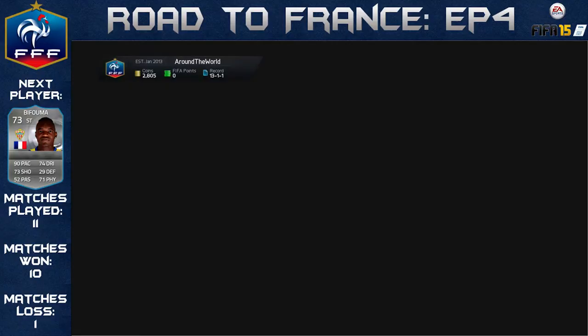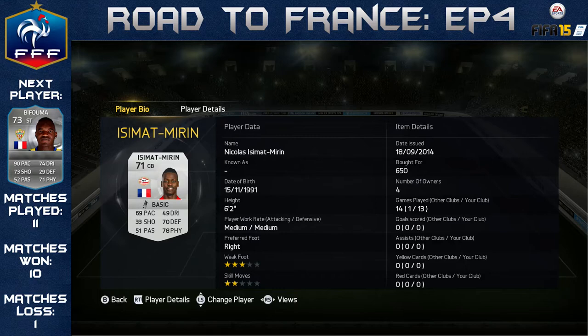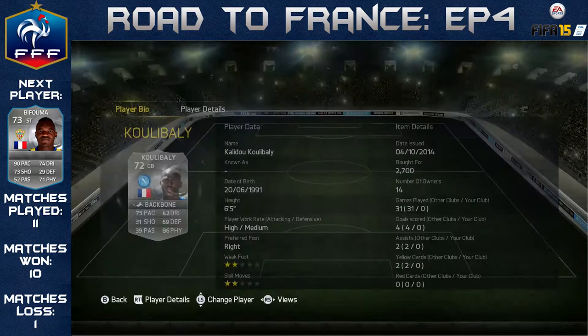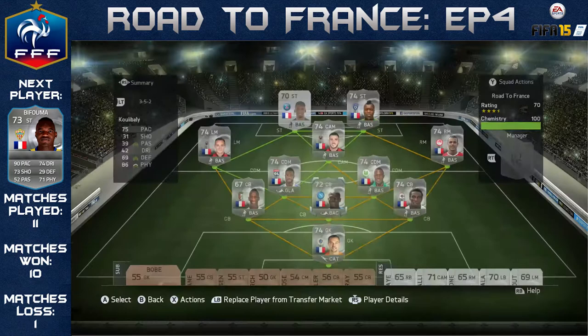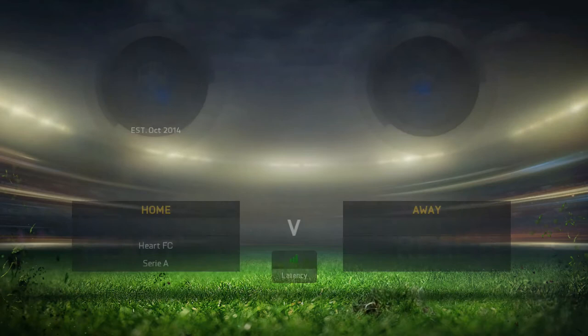We're going to swap out the player, meaning we've only got one more player to swap out — this player here, Mirren, who has been a fantastic centre-back as well, 69 pace, very good player, 6-foot-2. But we're going to swap him out for Carlo Bolle, the Italian centre-back, 72 rated. At first I wasn't going to pick him due to his high attacking work rate, but I've seen a number of viewers saying he's a fantastic player — 86 physical, 6-foot-5 with 65 pace. He looks like an absolute tank. All my centre-backs now have 70-plus pace, at least two of them are 6-foot-5, and they're all very strong and tall. Hopefully they'll help us when we come up against stronger teams in further episodes.